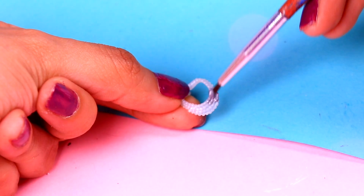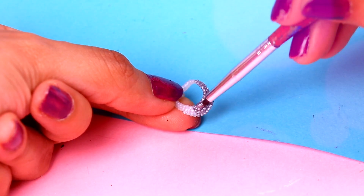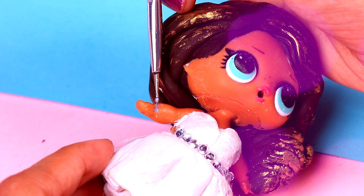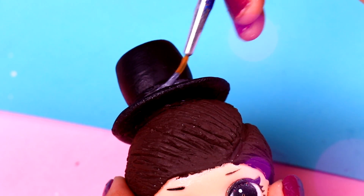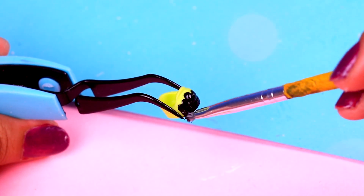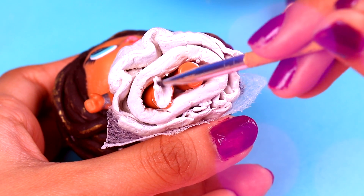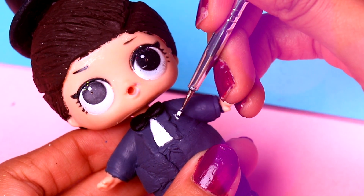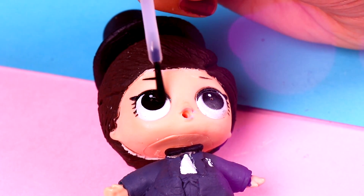Jewelry is super basic for wedding days. In this case we took a necklace from another LOL doll and painted it in silver. Then we paint a little bracelet over the bride's hand with the same color. We also add some grey details on the groom's hat — he looks really handsome. Remember we have been using black for every accessory the groom wears; we will do the same with his shoes so he looks even more elegant. As the bride's dress is so long, we will just paint her feet white. Let's paint a white bouquet over the groom's suit — it looks super cute! Finally, add a coat of clear nail polish on his eyes to give him a shiny look.